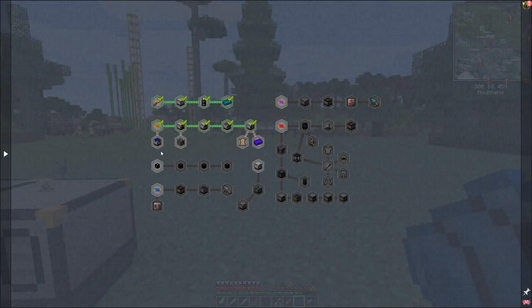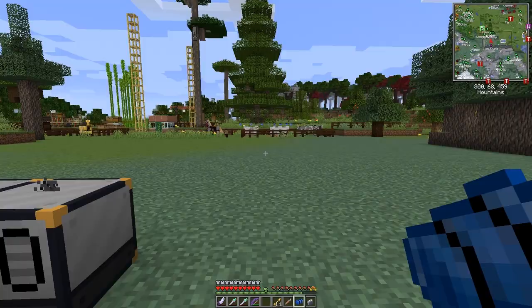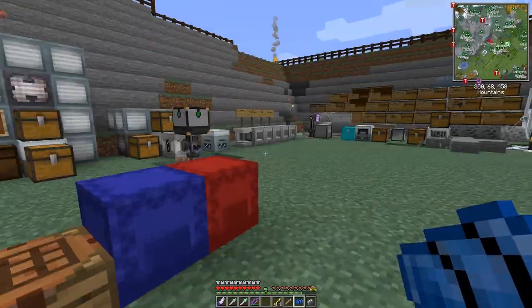We've got some more things to make: a solar generator, a cable, and maybe a Mark 2 circuit. We're going to make an enriched nickel alloy ingot and some untanned leather. Putting things into the solid infuser - we get quite good output, 16 of them plus one extra. Sometimes the game doesn't start up 100% as it should, and I think that might be the case - I'm not 100% sure because I did do the upgrade.